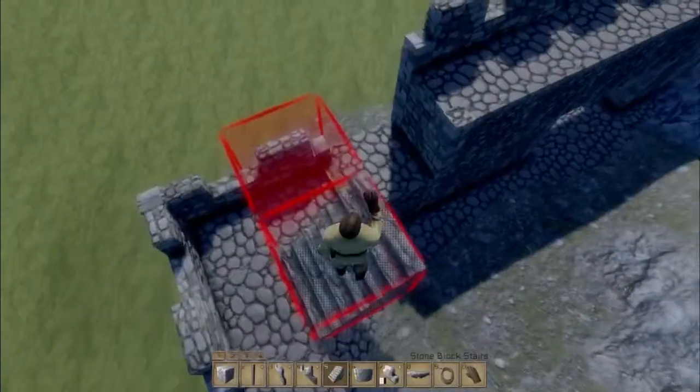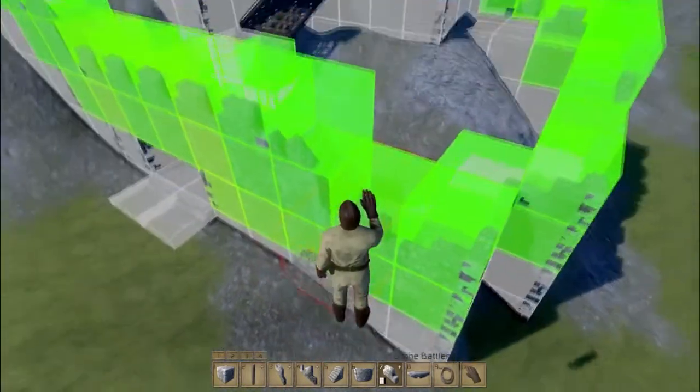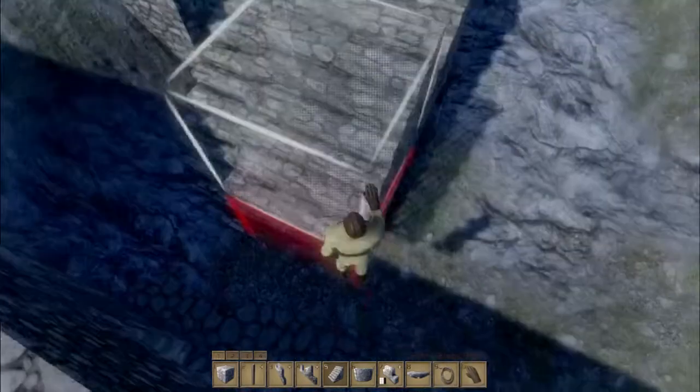Let's now continue with building. First we're gonna remove the wooden stairs from the stone stairs, which is now gone. Still nice and green, and a little bit more stairs to the drawbridge.